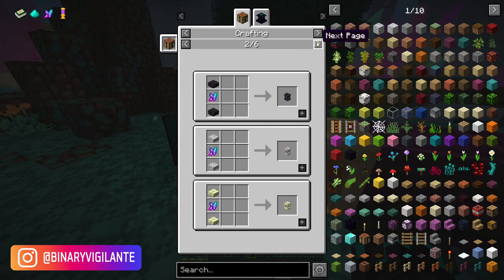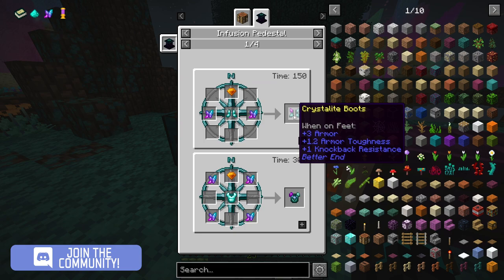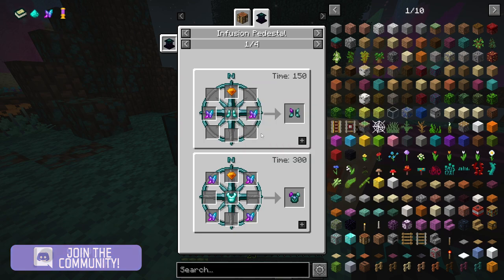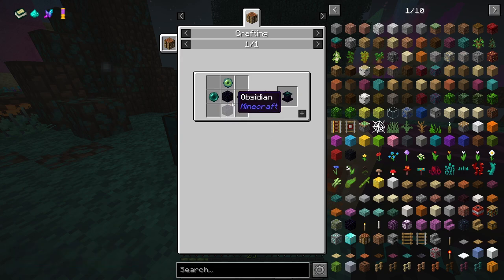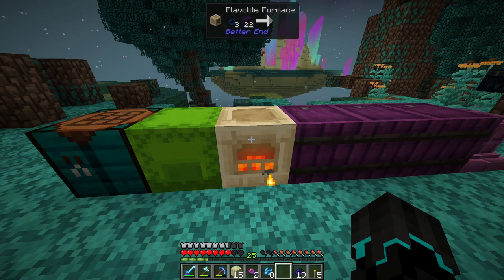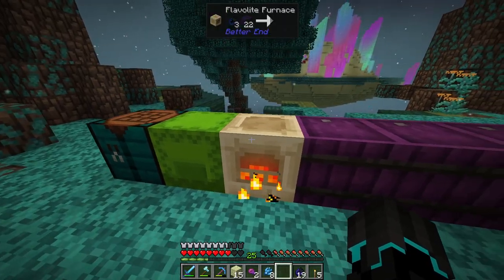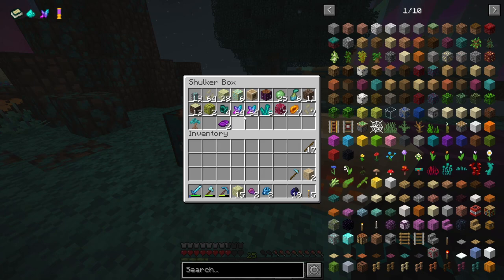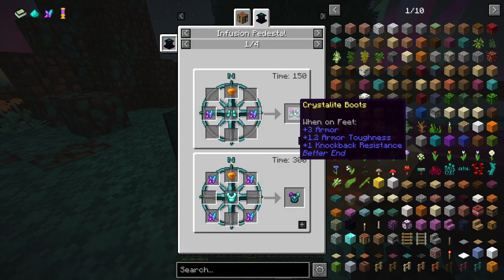Could it be these crystals? I don't think you can make armor with these crystals. Well, in the infusion pedestal, you can. Terminite — I can get Terminite. How do we get an infusion? Obsidian. Someone pointed out we can get obsidian from the end ship. So when we find one of those, which I believe is down here — I believe this is an end ship right here — then we can actually make that. And that should be one of the most powerful sets of armor in the game.